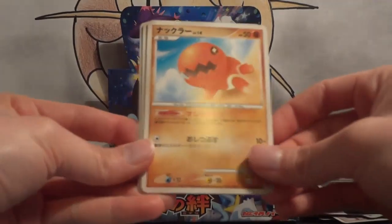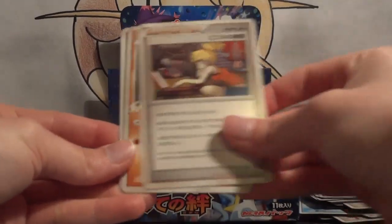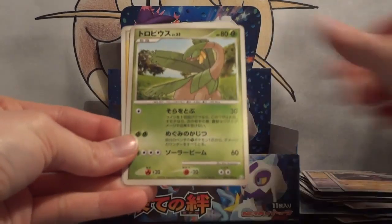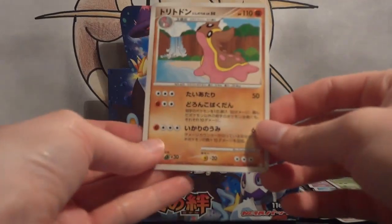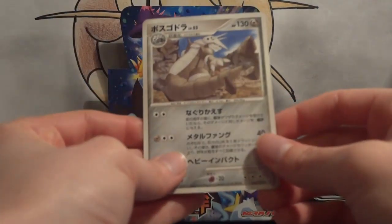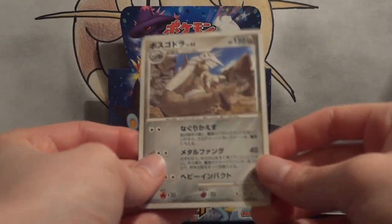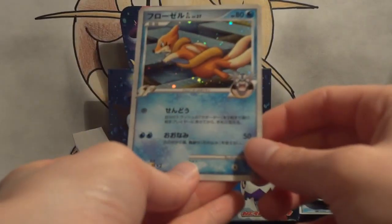Nuzleaf, Trapinch, Spheal, Nidoran Male, Bebe's Search, Aerodactyl, Tropius, and Lightning Energy. My first rare is a Gastrodon. My second rare is Aggron — this is a new one too. And my holo is another Floatzel.